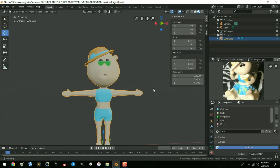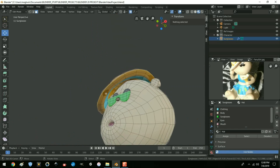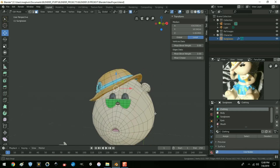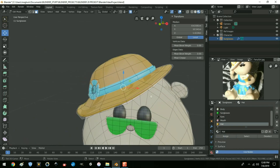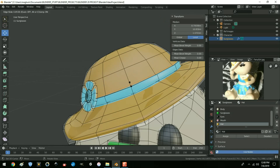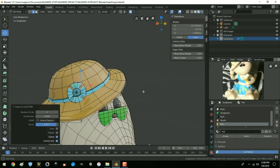I see there's a ring up here — go into edit mode, deselect everything, hit Alt to select it. I think I got it. Let's assign the hat material to that, there we go. Now you can see up here where the color bleeds off, so let's add a loop cut around here and pull it down so it's not bleeding. Do the same with this part — pull that up. There, that way it's not bleeding.